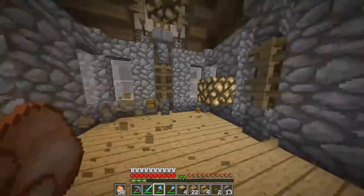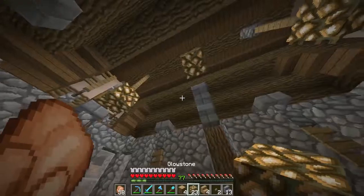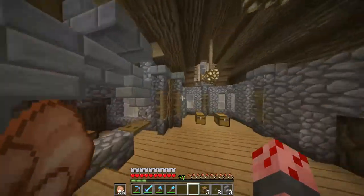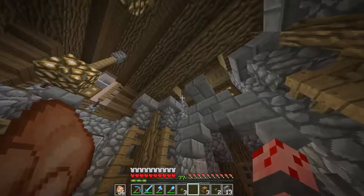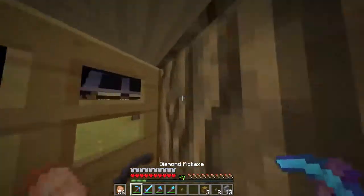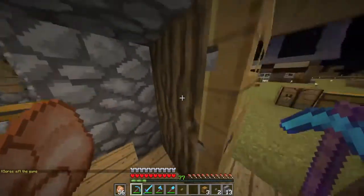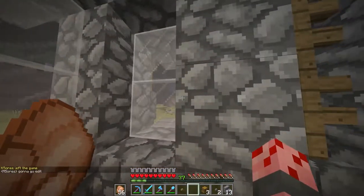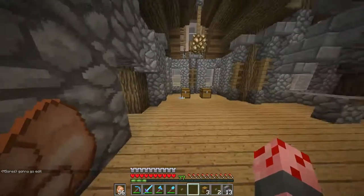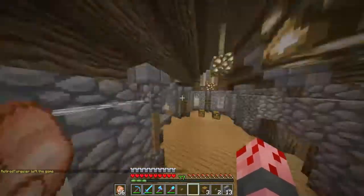I'm gonna transfer some mending books over here and then we are going to see how life works. This place is looking freaking beautiful. I think this shop is now complete. With the exception of these chests here, I am going to be adding new enchantments. This is gonna be my enchantment shop, not just the mending shop. Since I have all those other librarians, I have so many other books that I have the ability to get. So I'm going to put those in these chests once I actually get them — you actually gotta get them before you can sell them.